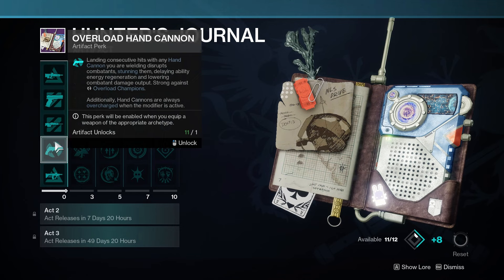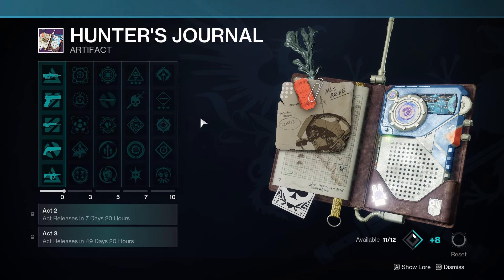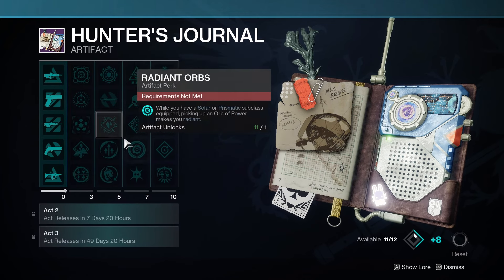This is really good for Overload champions. In the seasonal artifact right now you can't equip Overload Fusions, but the thing is Bastion intrinsically has Overload and Unstoppable. So when they buffed Bastion's damage, it's really really good.